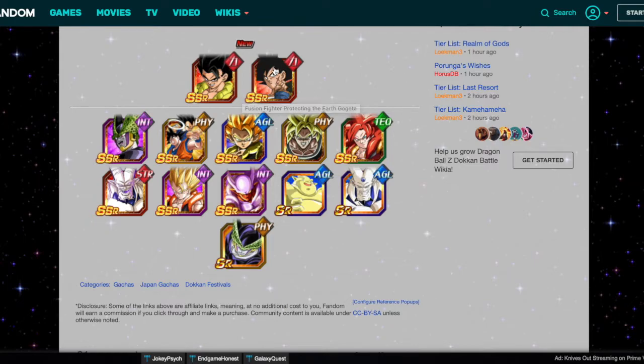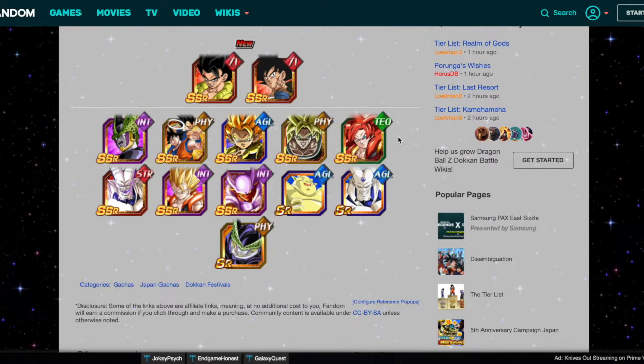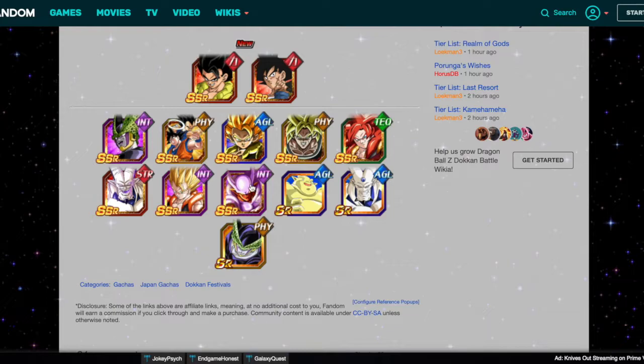Gogeta's banner includes LR Cell — pretty good. LR PHY Gogeta — pretty good. AGL Gogeta — really good. PHY Broly — really good. TEQ Super Saiyan 4 Gogeta — he's okay. Steel Shenron — really good on full power. INT Gogeta — I don't have him. And then INT and STR EZA units — probably the top two or three best EZAs in the game.